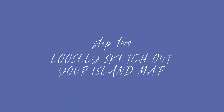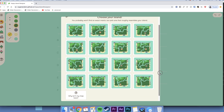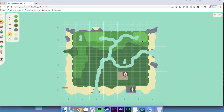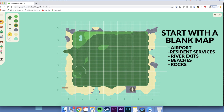Now it's time to start sketching out the placement for things. I recommend physically doing this — either with this handy designer map someone much smarter than me made, which I'll have linked below, or literally just with a piece of paper and a pencil. To begin, draw out a blank map. What you want on it is where your airport is, where your resident services is, where your river exits are, along with your beaches and rocks, because these are all things you cannot change.